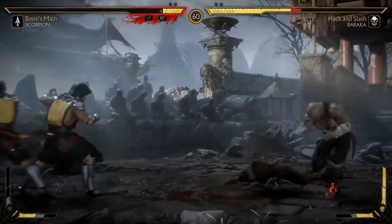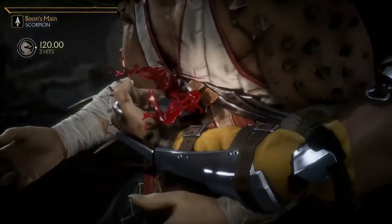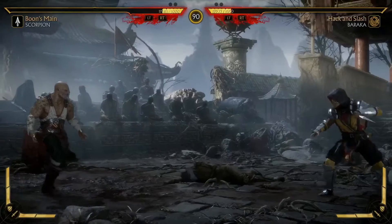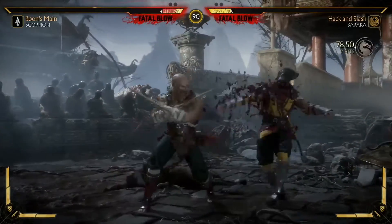You're gonna notice here that the Fatal Blow is actually tied to 30% of the health meter — when it's reduced you get Fatal Blow available. This adds a completely new dynamic and tension to the fighting. Both Baraka and Scorpion have a Fatal Blow right now.